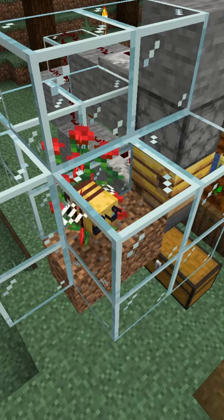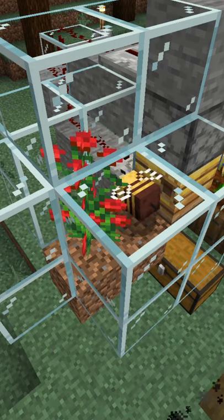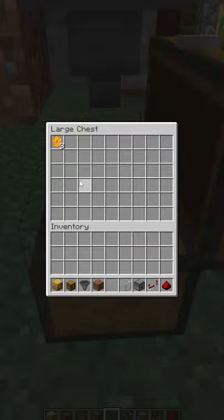Now every time the bee leaves the bee nest, the comparator powers the redstone by one level until it reaches level 5 and activates the dispenser that takes the bee nest honey with bottles or shears. The hopper then throws this catch into the box.